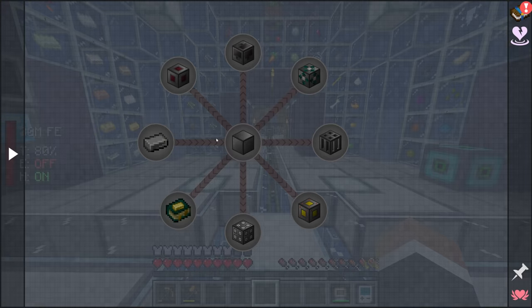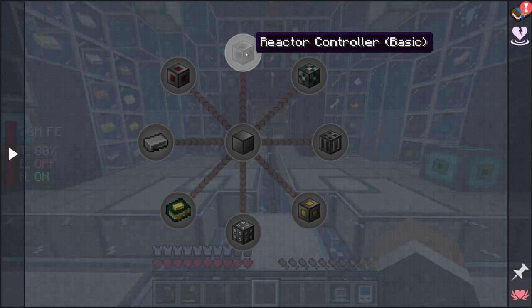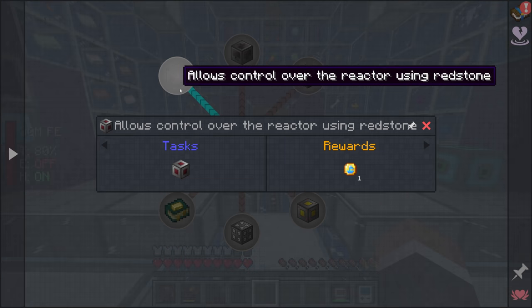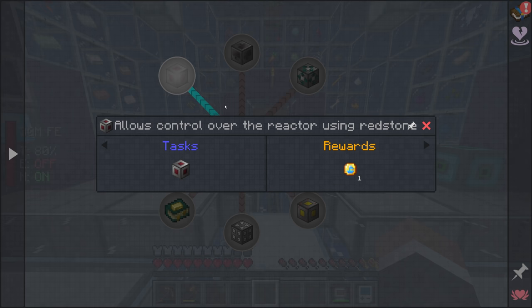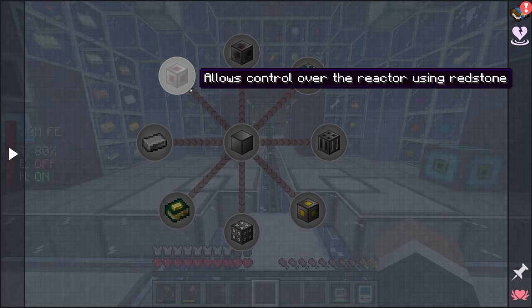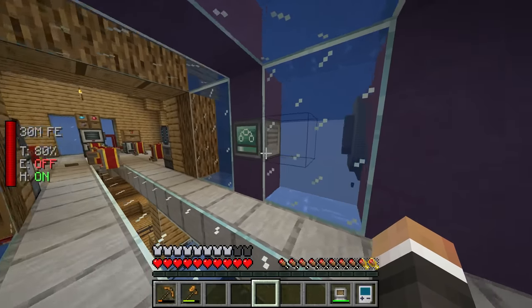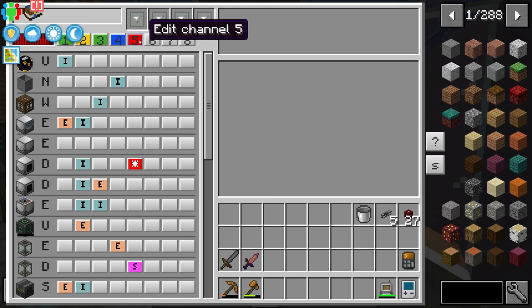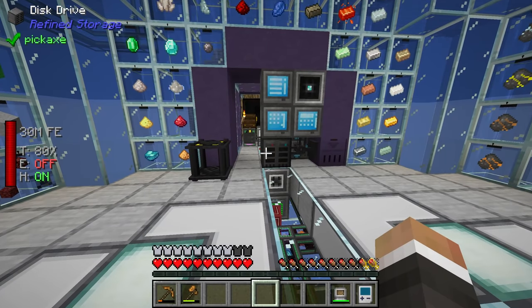If we're going to get started with Extreme Reactors there are a couple of things we're going to need: reactor casing, which is the block used most often in making the multi-block; a reactor controller, which is the brains of the reactor; and optionally a redstone port, which would allow you to toggle the reactor on and off using a redstone signal.